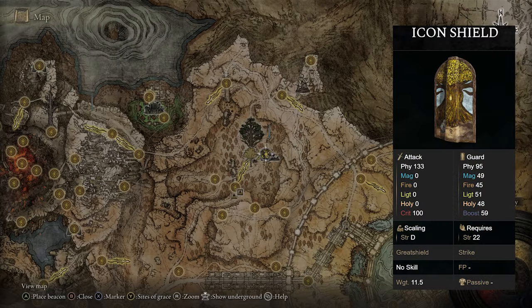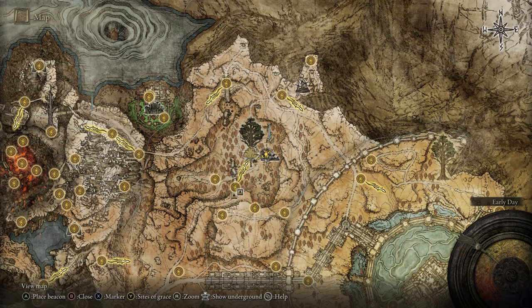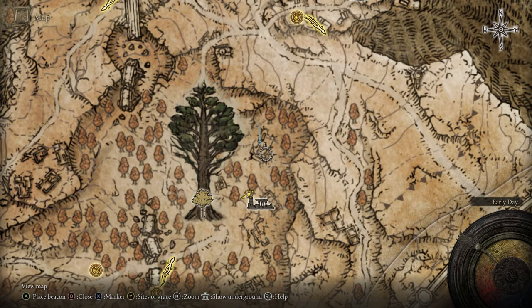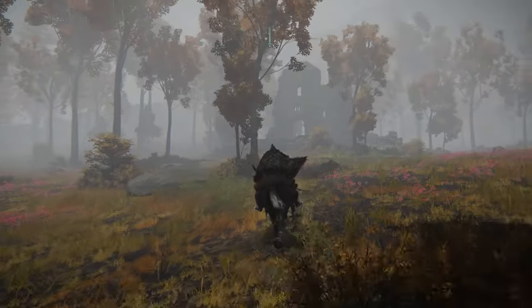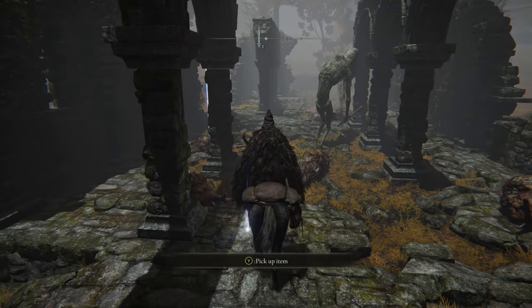If you'd like the Icon Shield, head to the Altus Plateau and up in this little ruins right there near the Erdtree, you'll find the Icon Shield. It's guarded by several enemies so you'll just have to grab it and get out, or kill them — but it'll be sitting right here.